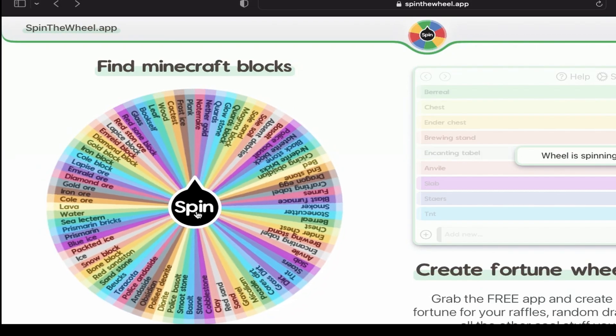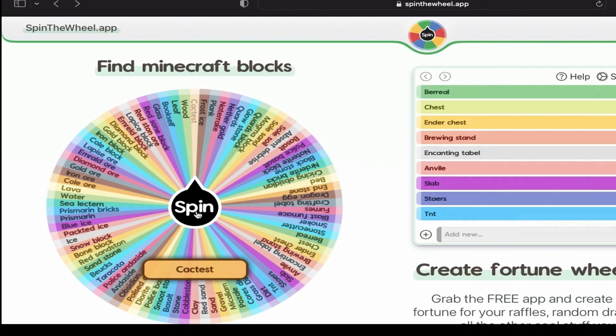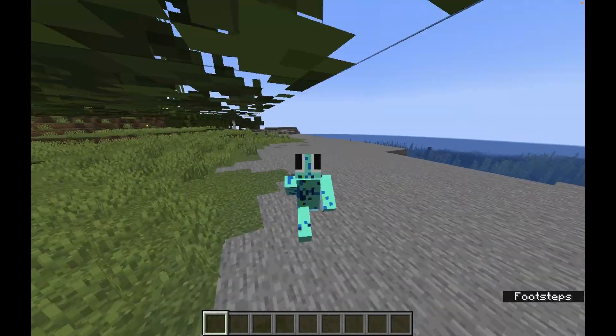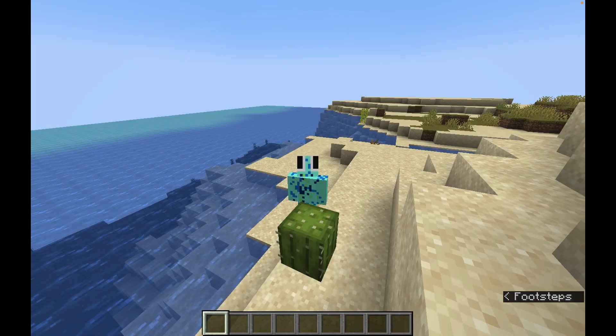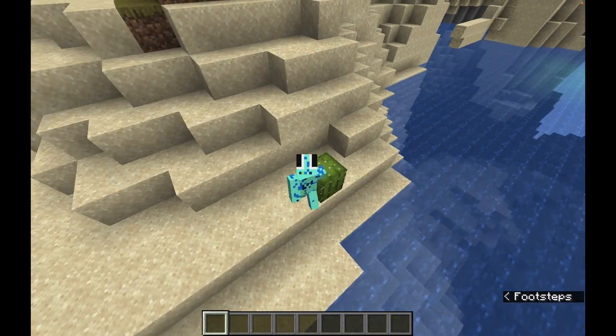This is a list of all the items in Minecraft. I spun it and got cactus. Cactus only spawns in deserts. I don't need any tools to mine cactus — it takes just under a second to mine it. I'm aiming for less than 10 seconds.